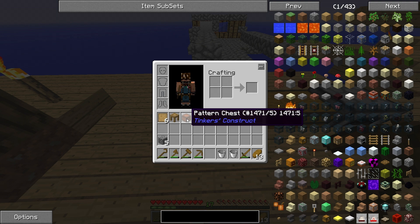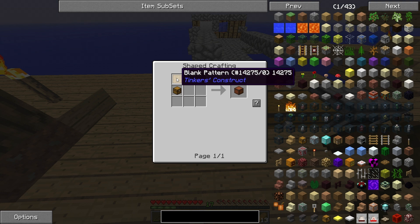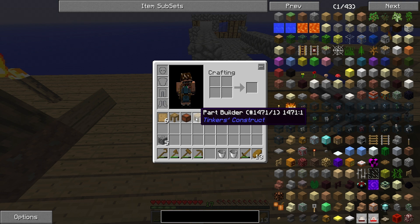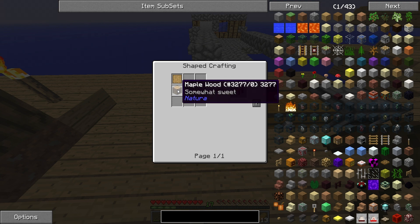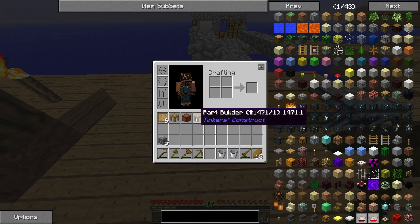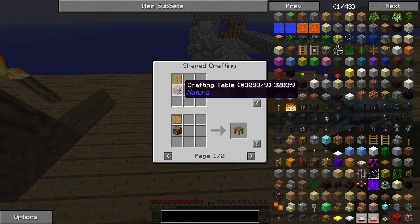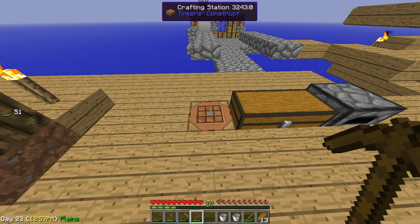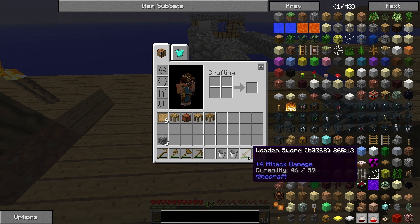Next is a pattern chest, which can collect patterns — just a plain Minecraft chest plus a blank pattern. Next one is the part builder: a blank pattern and a piece of wood, a log. This will be used to create the parts that we're gonna use in the tool station. How do you create the tool station? A crafting table and a blank pattern. That's everything you need to get started with Tinker's Construct, because we don't want to use these crazy wooden tools anymore.